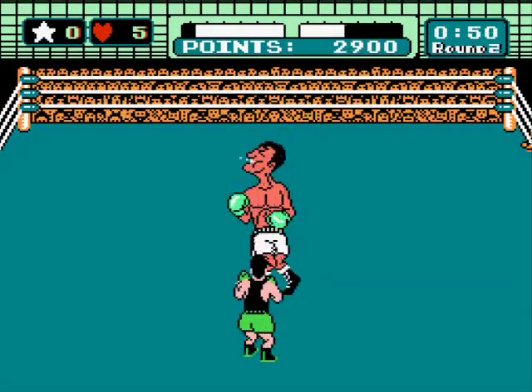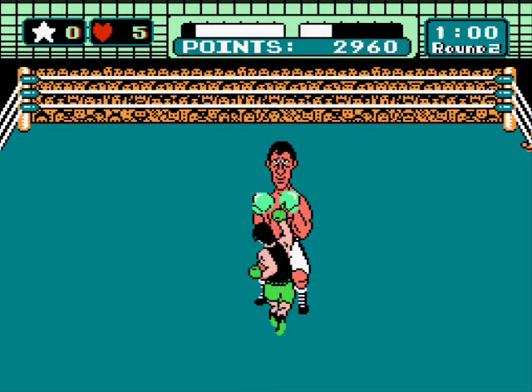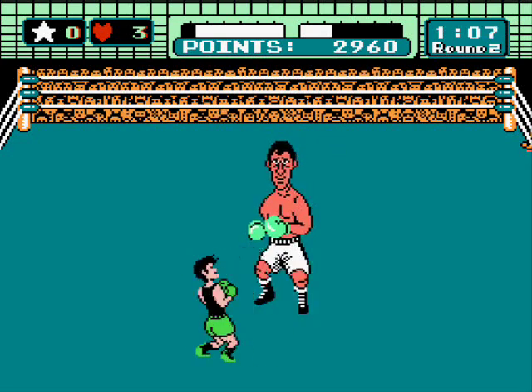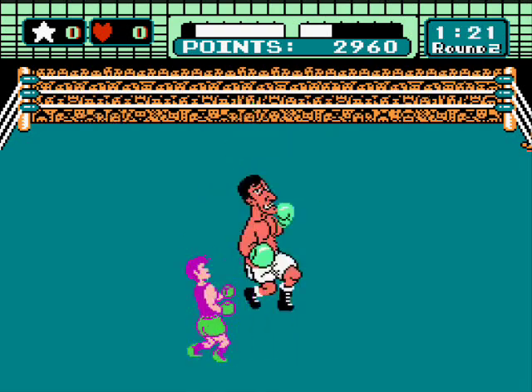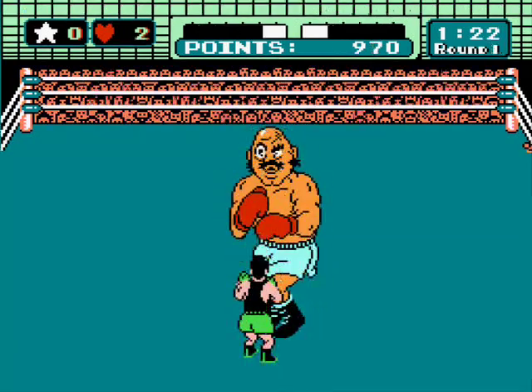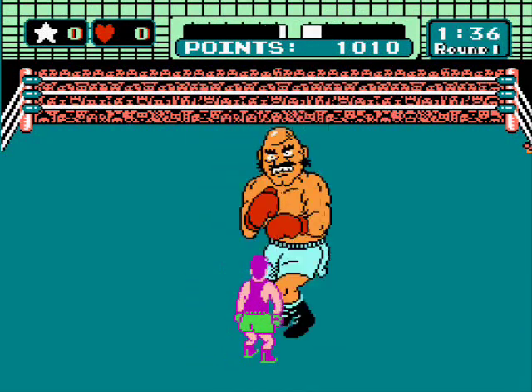The heart meter next to the stars indicates how much energy you have. If a shot is blocked, or if you take a shot, you'll lose hearts. When you run out of hearts, Mac will turn pink and have an asthma attack, trying feverishly to catch his breath. Your opponents will usually try to take advantage of this by attacking like crazy. Just keep dodging and pressing buttons to get your energy back.